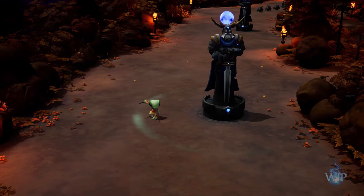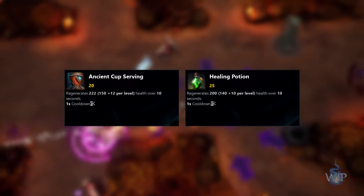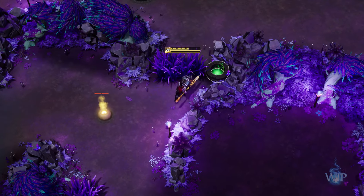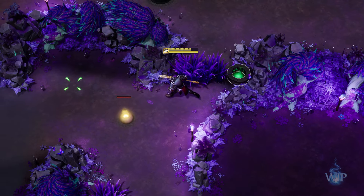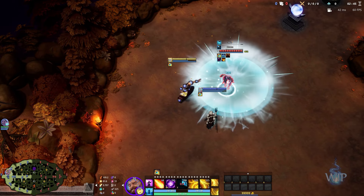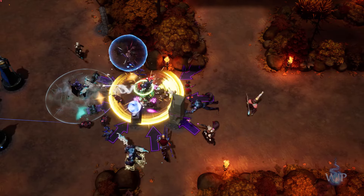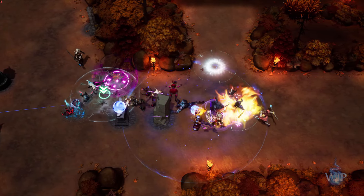Towers now restore health to nearby allies, consumables that regenerate health have been buffed to scale with level, and new talents and a jungle objective have been added which restore extra health. Finally, crowd control chains have also been addressed, with an all new mechanic that applies diminishing returns to extended crowd control chains, to prevent locking down someone for an unreasonable duration.